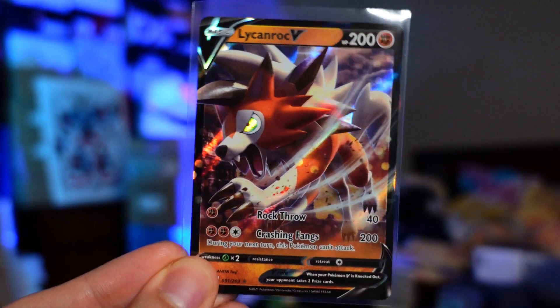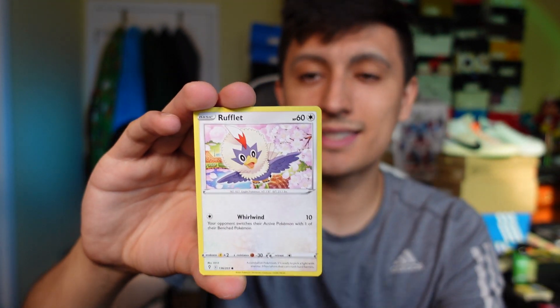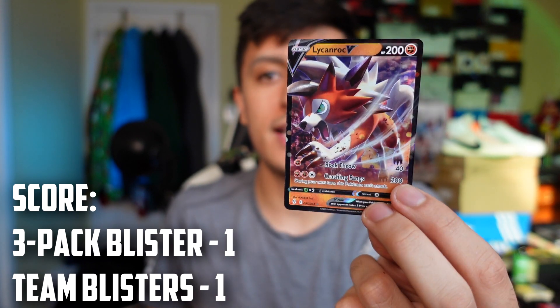Let's see what we can get out of a regular blister pack next. If you're enjoying the videos and want to hang out during live streams, make sure you turn on notifications so you know when I go live. This is the second pack from the regular blister packs. We have a Bunnelby, Wobbuffet, a reverse holo Vigoroth, and a non-holo Pinsir. The score is now 1-1 — team three-pack blister gets the win with the Lycanroc V.